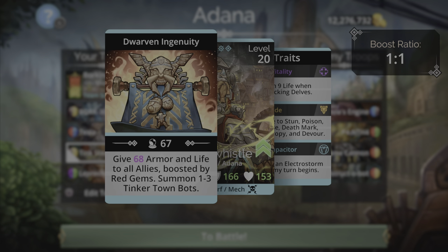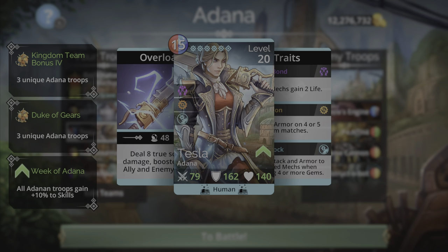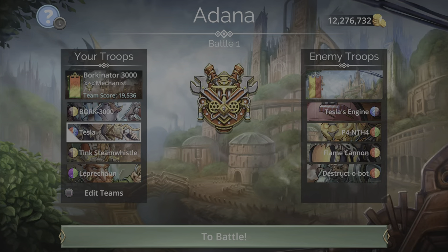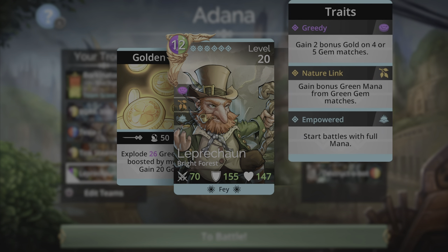Along with that, it will summon one to three Tinkertown Bots. His traits are Deep Vitality — gain nine life when attacking — Delts Fortitude, immune to stun, poison, disease, death mark, lycanthropy, and devour — and Flux Capacitor, which conjures an electro storm when my turn begins. An electro storm is a yellow and red storm, which is very synergistic with Bork 3000 and Tesla. Tesla uses red mana and Bork uses yellow mana.